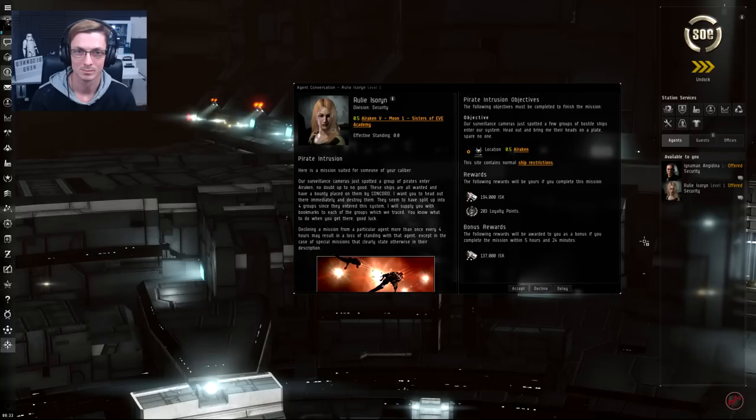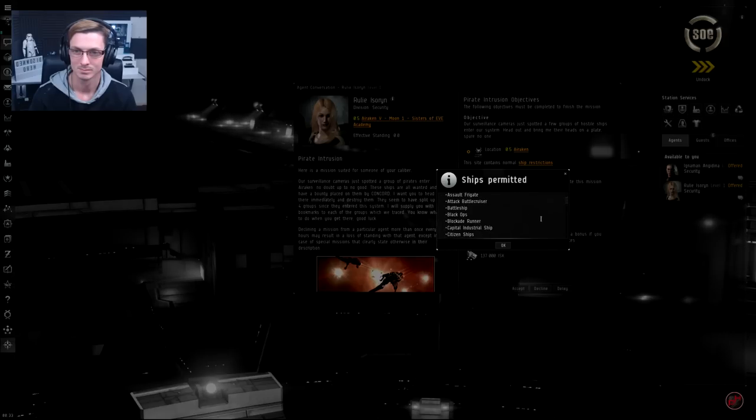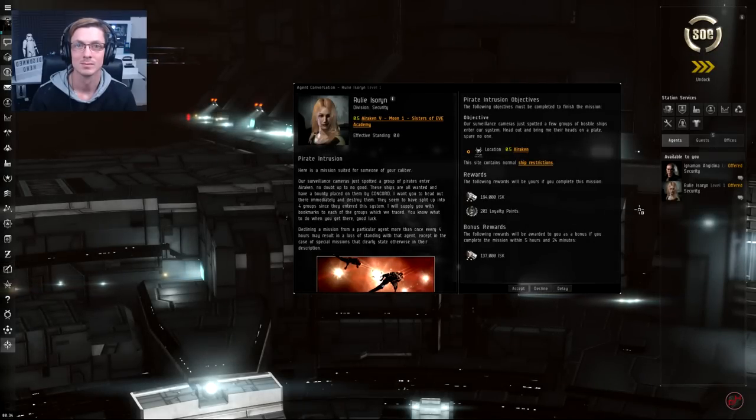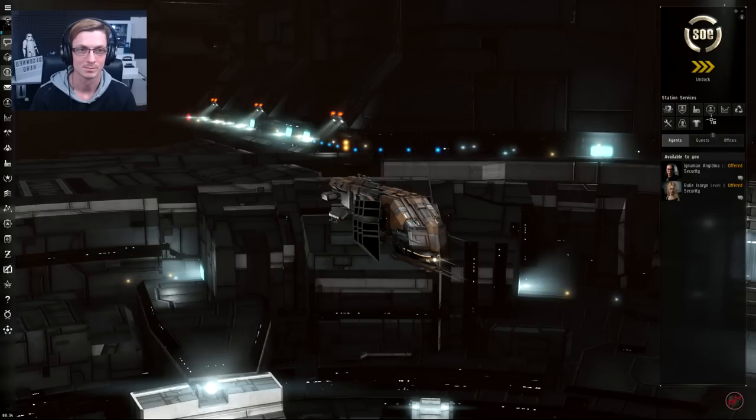On the left side we get a brief storyline for the mission. The most important parts are on the right side — the objectives. In this one it's destroy the ships at this location. The rewards are 194,000 ISK and 203 loyalty points. Complete within five hours and you get the bonus reward of 137,000 ISK — for level one missions you'll almost always get the bonus unless you leave it for days. The site has ship restrictions — the first lines tell you if your ship qualifies. It says you may use your Thrasher. You can click Accept to accept or Decline at this stage without a negative standing impact.